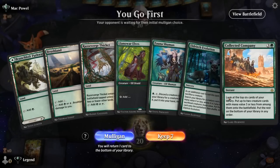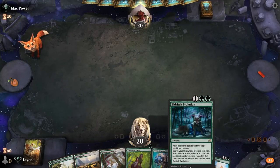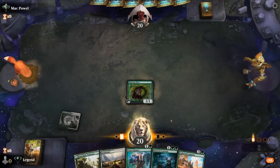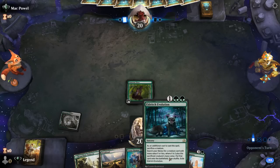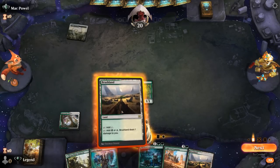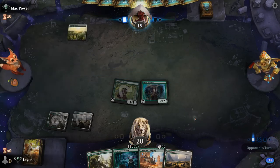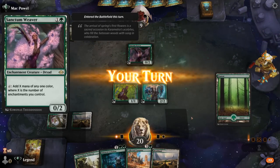We're on the play and our hand seems keepable. None of our combo pieces, but we have both Fauna Shaman and Evolution to find them, and Company has a decent chance of hitting one. Turn one Elves, then turn two probably Fauna Shaman. We don't want to sacrifice our Elf on turn two when we don't have one of the combo pieces to guarantee a combo on turn three — we want to keep the Elf to potentially play Collected Company next turn.